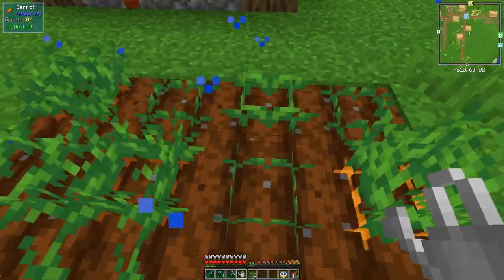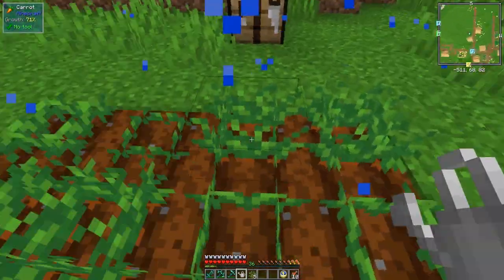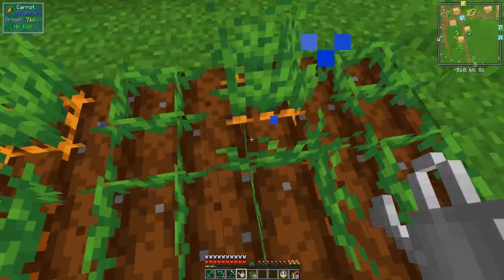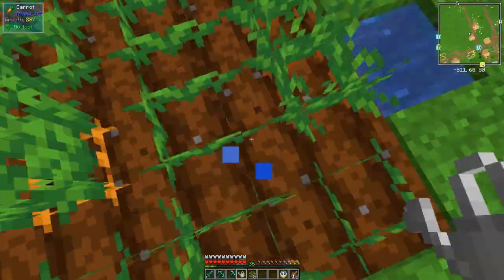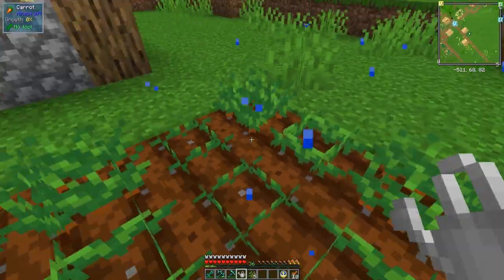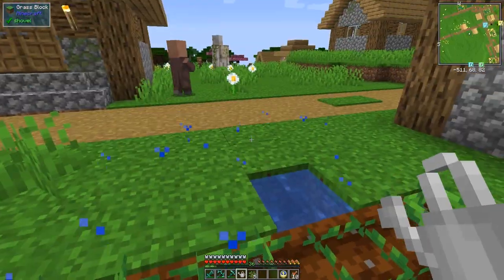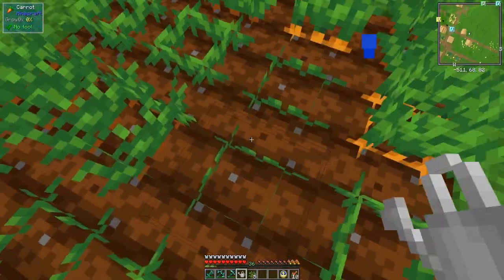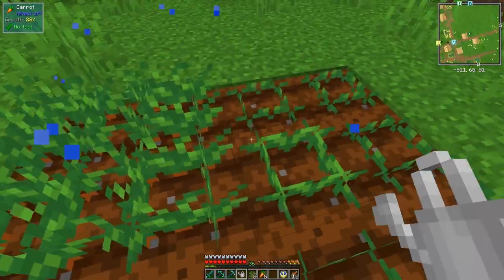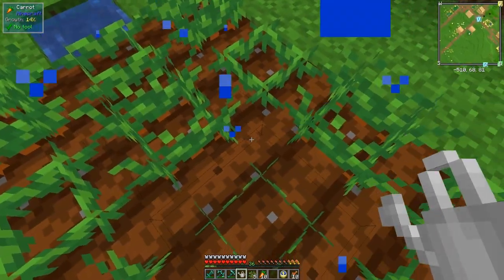I'd like to carry on doing that until I've got another 30 emeralds, because the next tool I really want is a sword that gives you looting - I think it's looting 5. With this sword, if you kill an enderman you'll get about four or five ender pearls. We're going to need ender pearls for the next project, which is - brain fart at the moment - turtles! That's right.